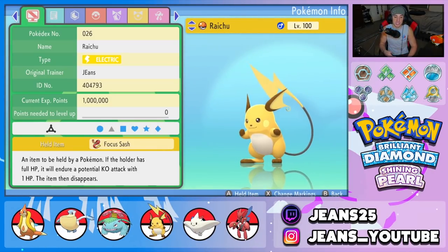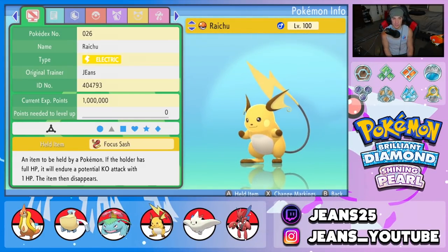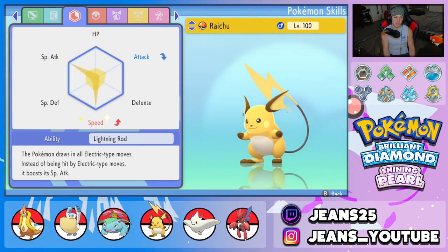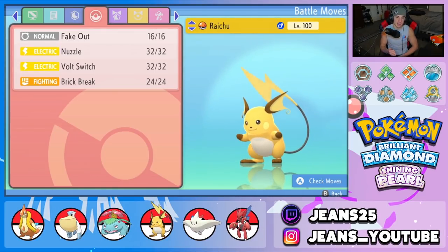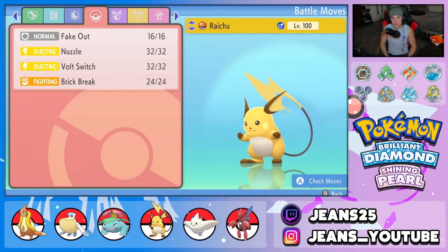Fifth Pokemon is Lightning Rod Raichu, which I love especially on rain teams — it protects all the Water and Flying Pokemon from Electric moves. It's holding a Focus Sash so it can't be one-tapped. Nature is Timid, EVs in Special Attack and Speed with Lightning Rod. Move set: Fake Out for flinches, Nuzzle for paralysis, and Brick Break to break screens.